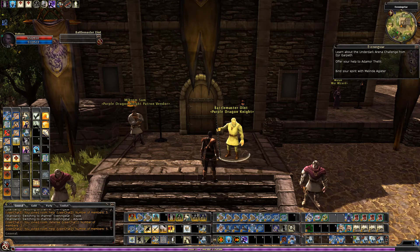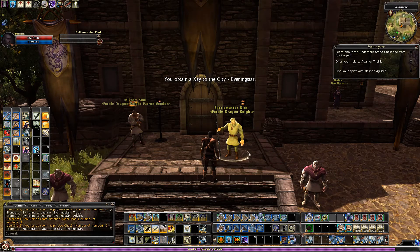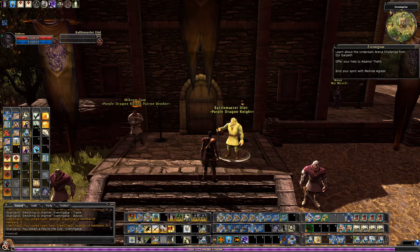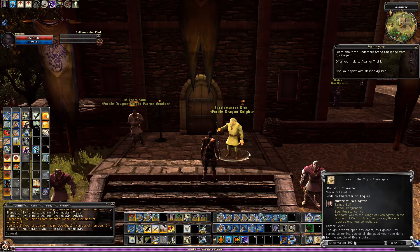This is a quick video on first tier Purple Dragon Knight favor. When you get first tier Purple Dragon Knight favor, you get this key to the city of Eveningstar, which is a very important item you definitely want to hold on to. I'm going to put it in my hotbar. From anywhere you are, you can click on this key and it will take you to the center of Eveningstar.